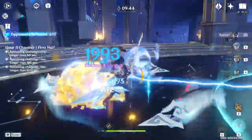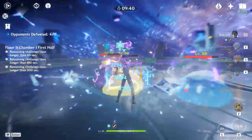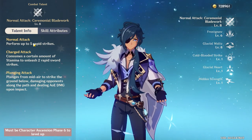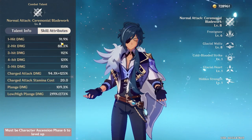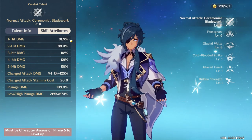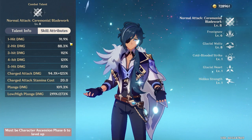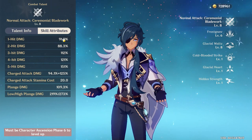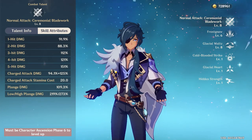Before we get into the builds, let's take a quick look at his talents and constellations. His normal attack is a 5-hit combo, where the 5th hit teleports you behind the target. It can be useful to dodge, but you generally won't want to use your full combo since it's more damage to jump out after the 4th hit and restart. His optimal combo, however, is simply charge attack spam — just charge attack over and over again if you have the stamina for it.